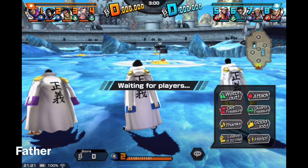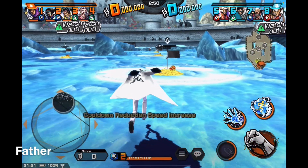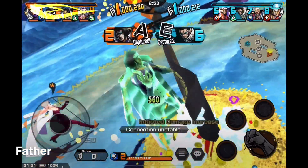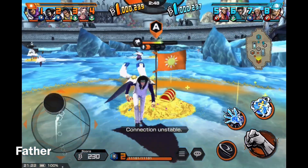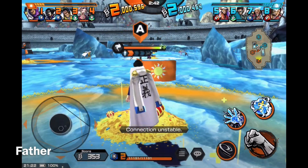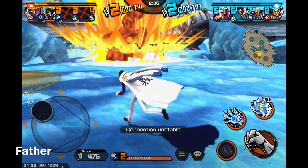They have two Akainus, a Virgo, and Captain Morgan. Captain Morgan — I used to live in a location called Morgan Avenue, so it's pretty funny. I'll fill up the treasure gauge. Wait, has it been saying 'connection unstable' this whole time or did it just come up?